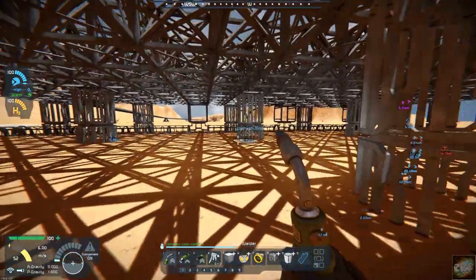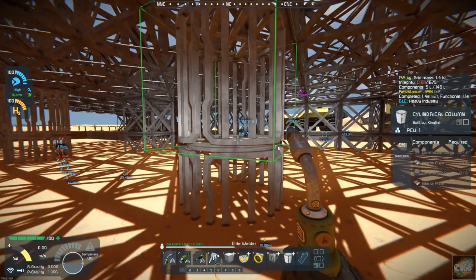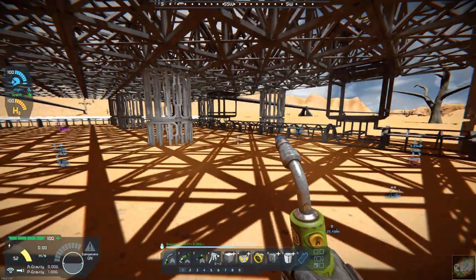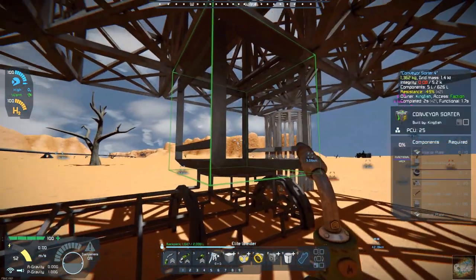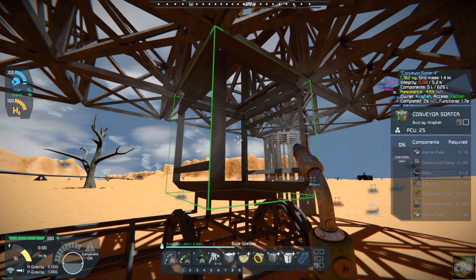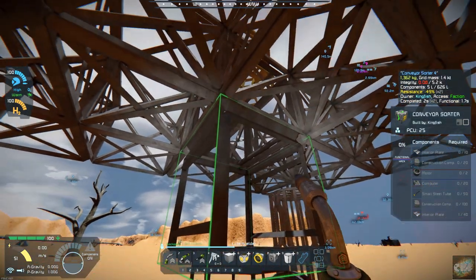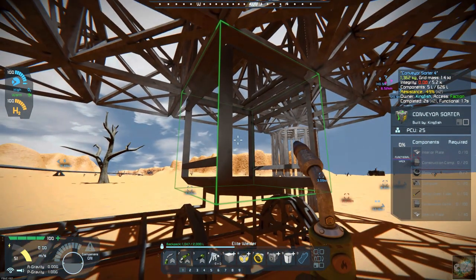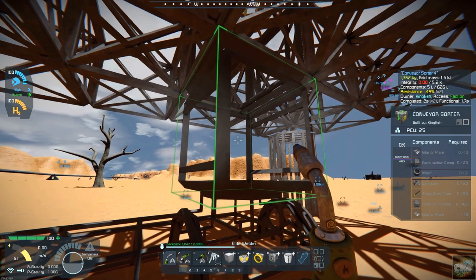I've got the supports all in down below. I've got sorters set up so that the ores will come in and I can set them up to drain all. As soon as the drone comes in the ores will get sucked out, and then the drone can head out on its merry way back to go get more ores. I got four of those set up.